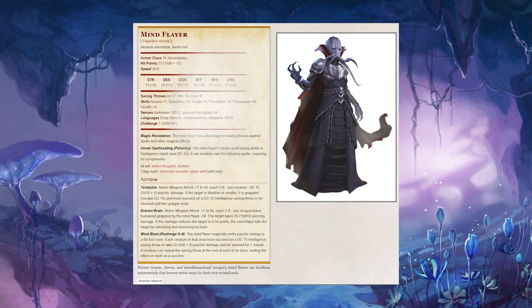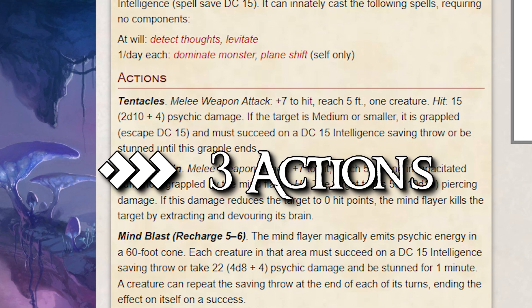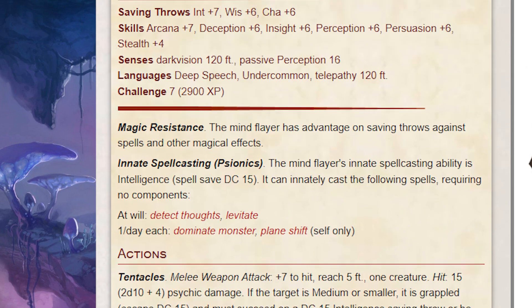In 5th edition, the Mind Flayer has tons of stats dumped into intellect, wisdom, and charisma. Two kinds of physical attacks, though one is converted into a 3-action ability in Pathfinder, a psychic cone ability, and some magical properties including resistances and innate spellcasting.